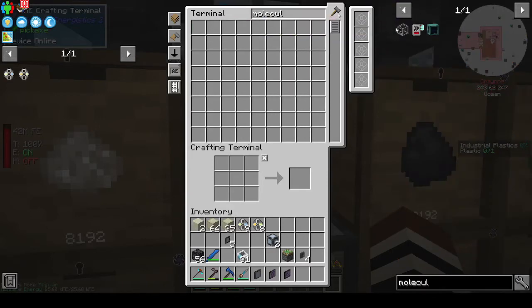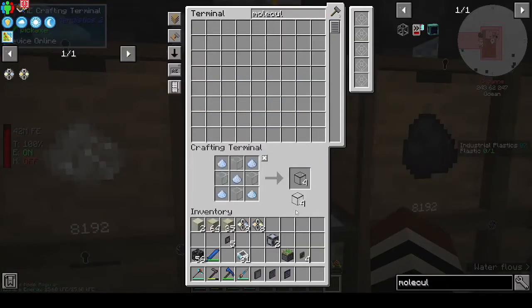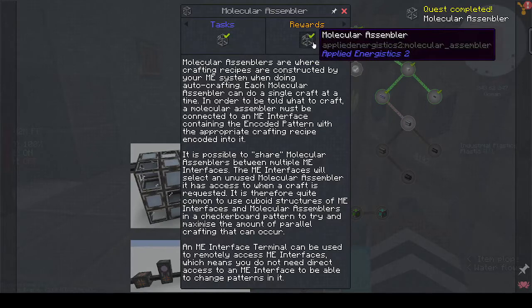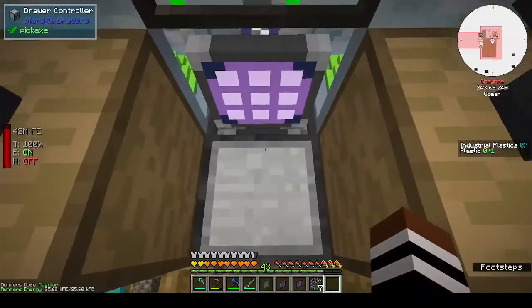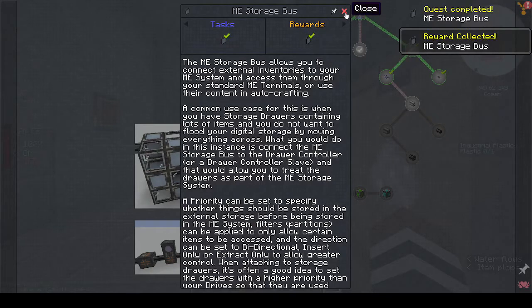We need quartz glass for this - yes you do. What's glass - that gives us four. We need a crafting table; let's make ten. We get one and you get four to sixteen. We'll probably need another storage bus so we can make it - that's awesome. We get storage buses as well.